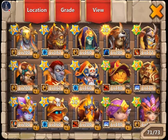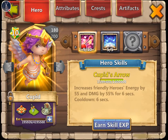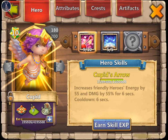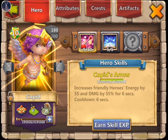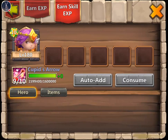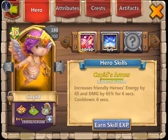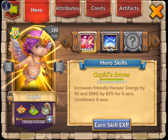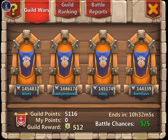We need to click on our Heroes Altar. Look at this Cupid — we're actually going to bring him to 10 of 10. Right now he's 9 of 10. He increases energy by 55 and damage by 55%. Let's go ahead and do this. Are we ready? Bam. Now he's 65 and 65. We'll take that extra 10% bonus and the 10 energy.